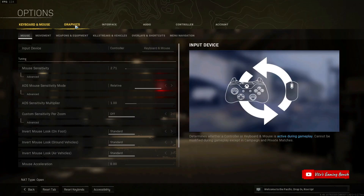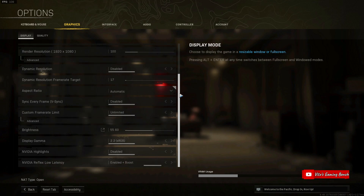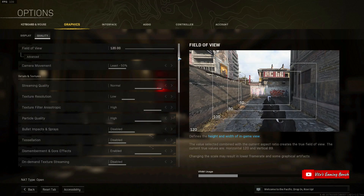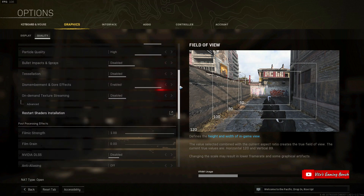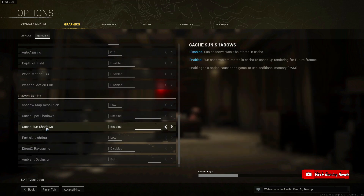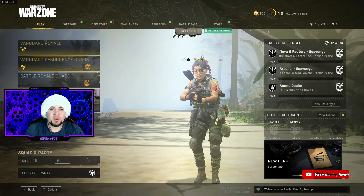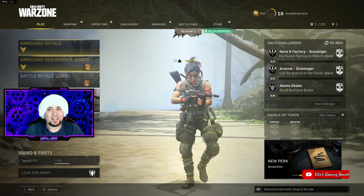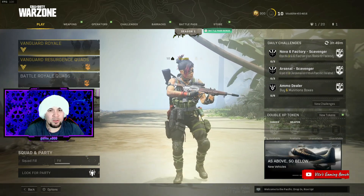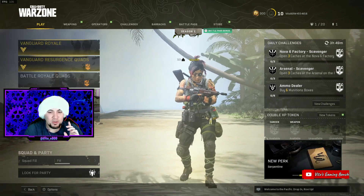So here we go, these are the graphic settings I'm using — just because I'm gonna stream on these settings. You can turn this down to low; there are some quality settings that you don't really need to change whatsoever. Some of the shadows are enabled and they give you a little bit of a boost when you're playing the game. I'm not gonna turn on Afterburner — I'm just gonna use the FPS counter in the top left corner.